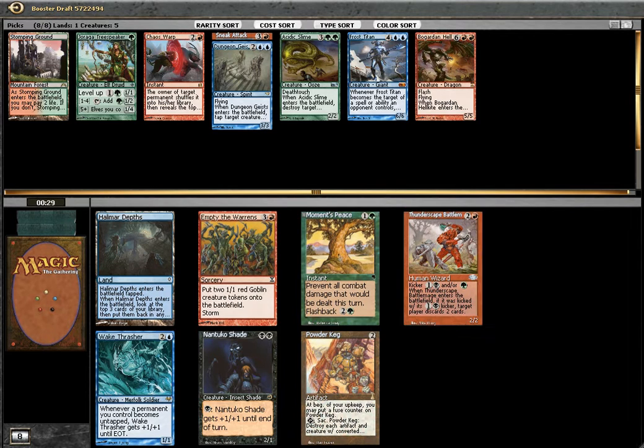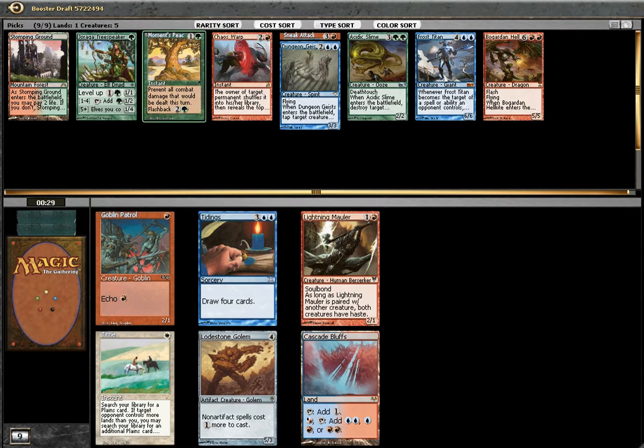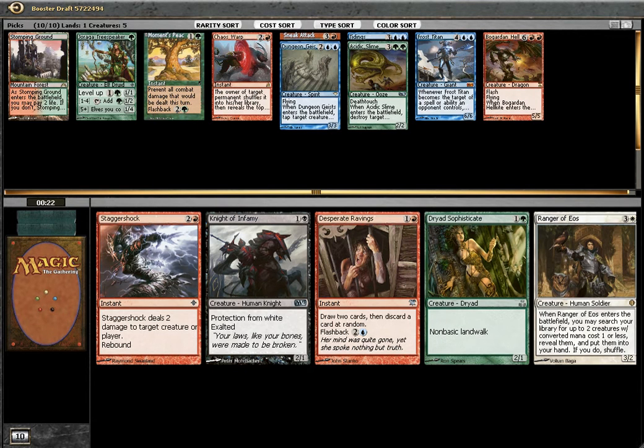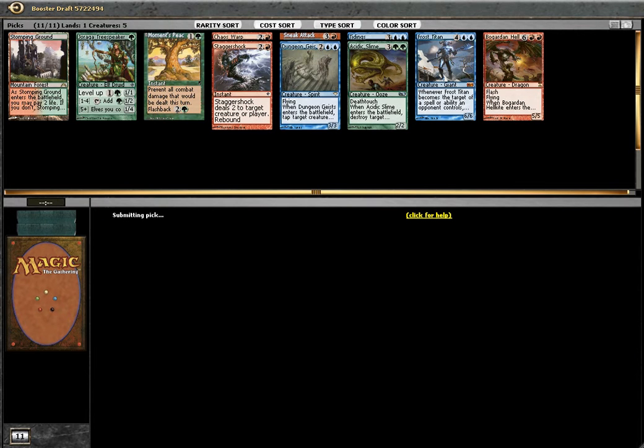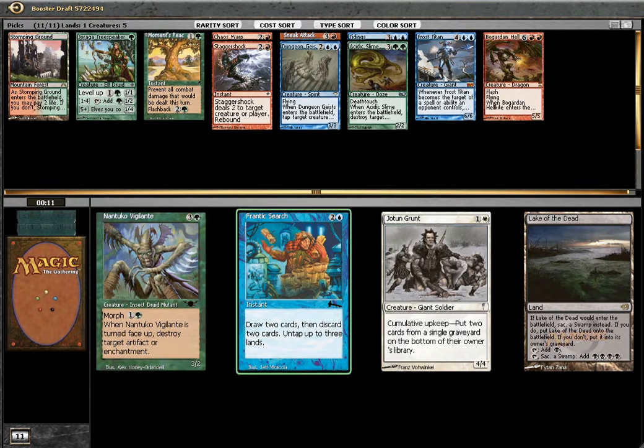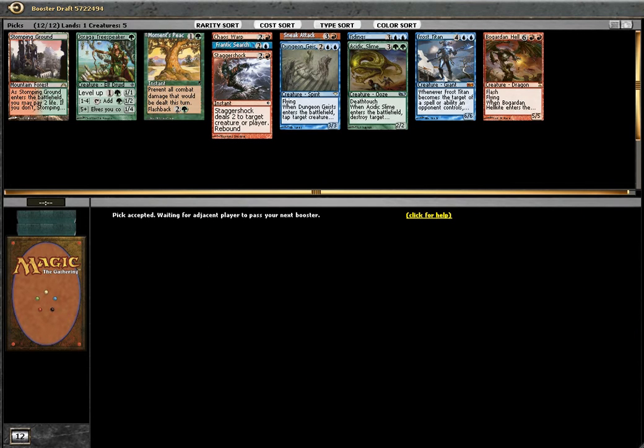Okay, we are back to pick one. Moment's Peace I guess. Tidings. Lightning more? How about Stagger Shot? Okay, Vigilante. Authentic Search — Authentic Search is not bad also. Although I could use the Vigilante more. So maybe I'll play — oh, RUG! It's almost evenly spread out.